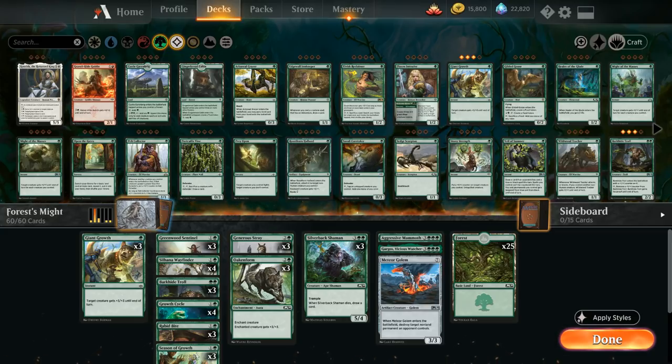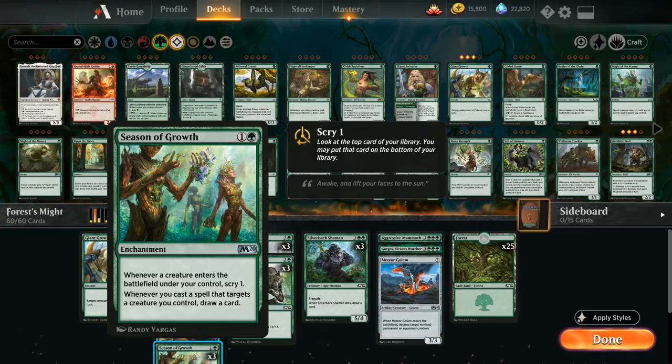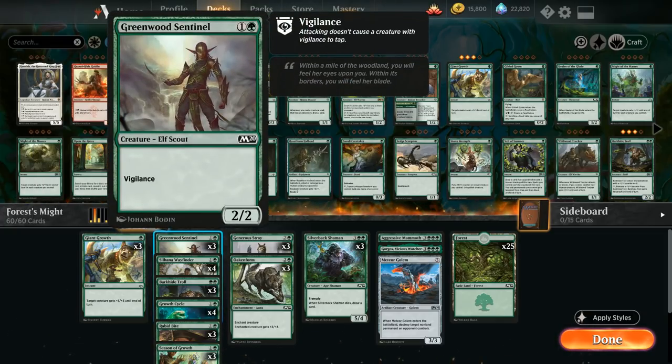As a one-mana spell we've got three copies of Giant Growth, a nice one-mana instant giving plus three plus three to one of our creatures until end of turn. At two mana we've got three copies of Greenwood Sentinel as a two-mana two-two with vigilance.